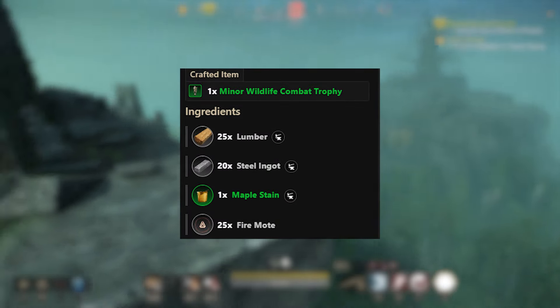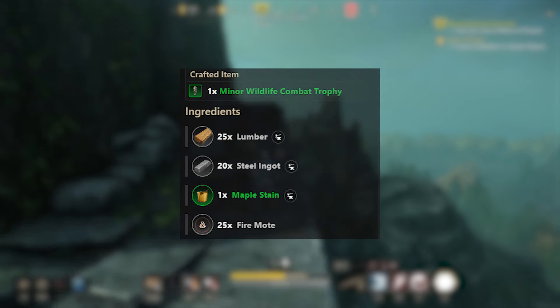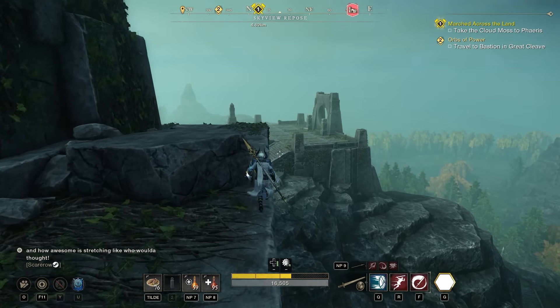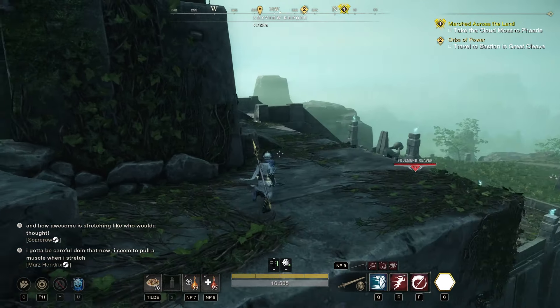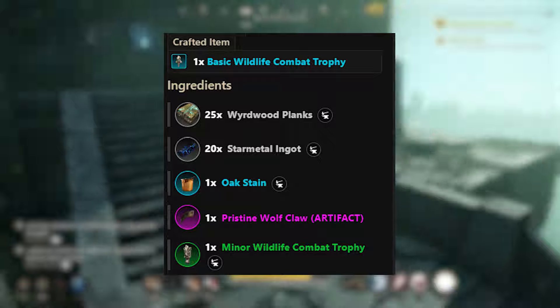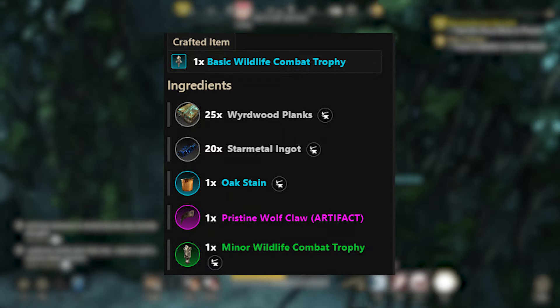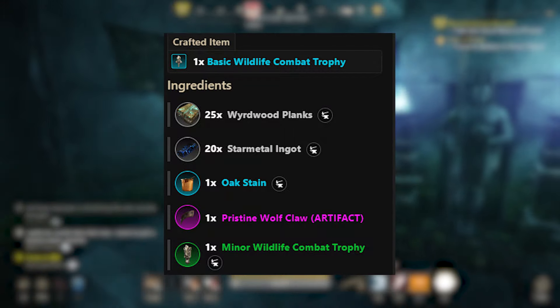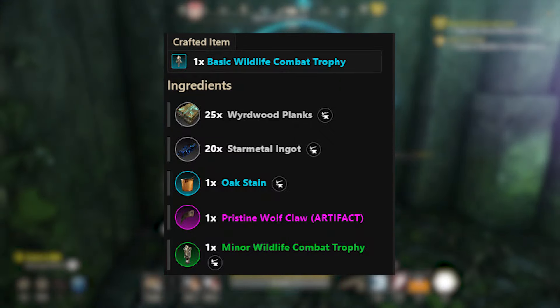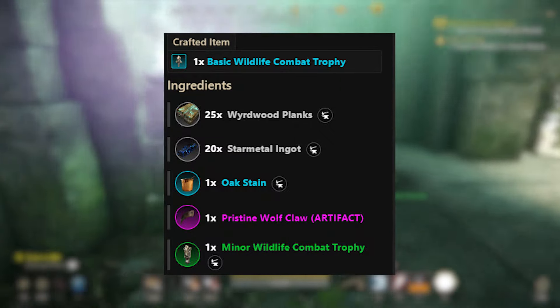In order to craft a basic combat trophy — upgrading from a plus three percent to a plus four percent damage bonus — you are going to need 25 weird wood planks, 20 star metal ingots, one oak stain, and then one epic resource. The epic resource is something that drops from certain mobs in the game, and you need that to craft the basic trophy.